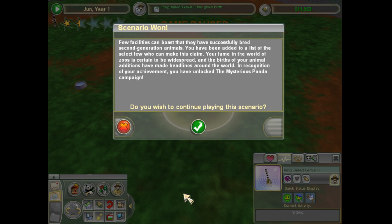Excellent! Few facilities can boast that they have successfully bred second generation animals — you have been added to the list of select few who can make this claim. Your fame in the world of zoo is certainly to be widespread, and the births of your animal additions have made headlines around the world. In recognition for your achievement you have unlocked the mysterious panda campaign. Huzzah! Well guess what, we're starting that tomorrow. I think this is going to be the end of this episode because we won the scenario. If you guys liked what you watched, please consider subscribing and hit that like button, leave me some comments down below. Head over to Facebook and Twitter to stay up to date, and also head over to Patreon to support everything. I am yet4455, thank you for watching, goodbye.